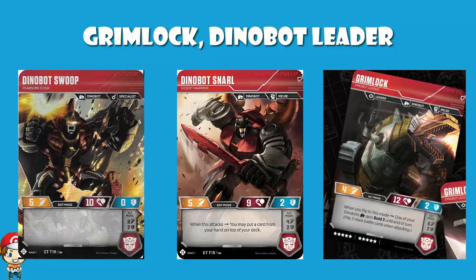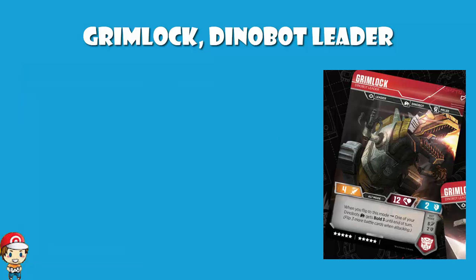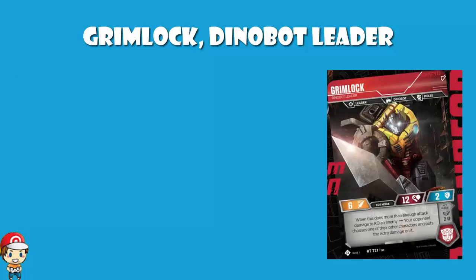As much as I like the T-Rex mode here, I really do think a lot of the joy from Grimlock is going to come from bot mode. Because you've got that attack of 6, which is higher than average, and the fact that you can essentially overkill a transformer putting damage on something else — the question then becomes, what do you want to do to make sure you're maximizing your attack here? There are a couple of cards which are really good for Dinobots.